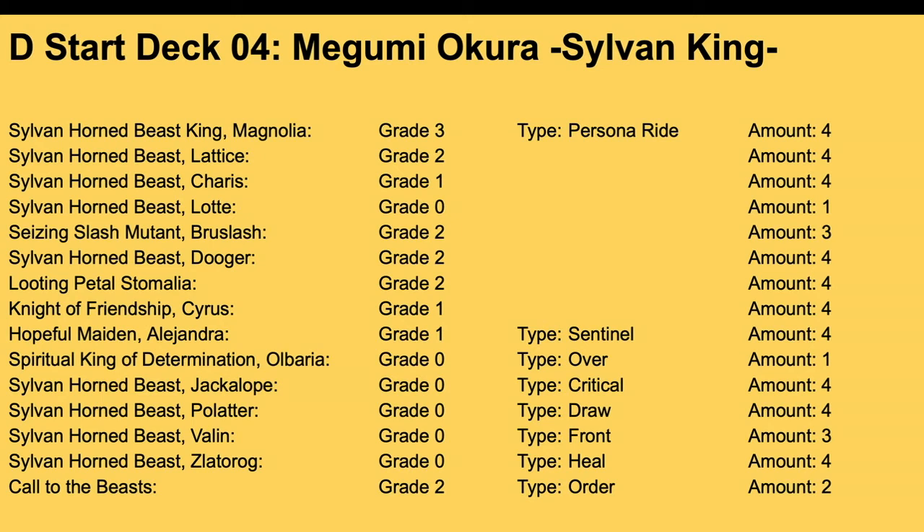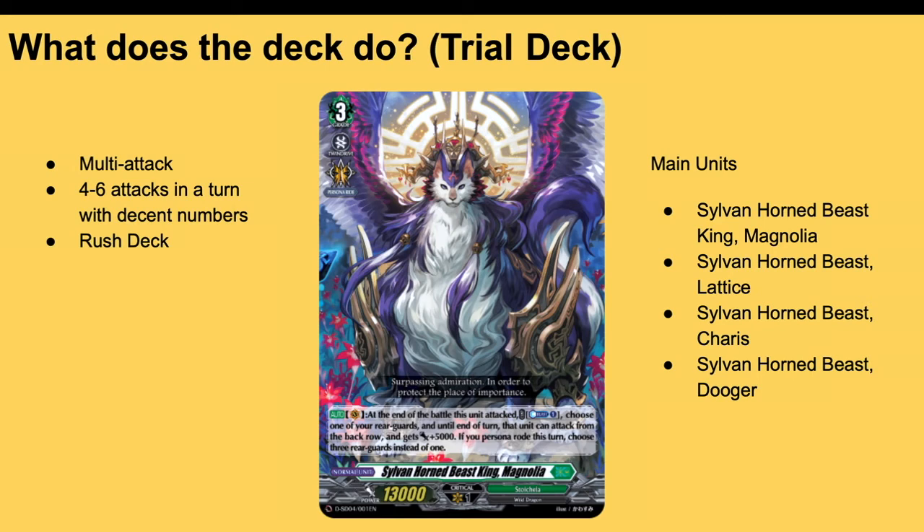Here's what the Magnolia deck basically focuses on. Magnolia's skill — at the end of the battle that it attacked on Vanguard, Counterblast one, give a unit plus 5k, and it can attack from back row, generating multi-attacks. Lattice — when ridden upon by Magnolia, Soul Blast one, look at top card, call it if it's a unit, otherwise it goes to hand. Cheris — when ridden upon by Lattice, look at the top card, call it if it's a grade two or less unit, if not a unit it goes to Soul. The deck is a multi-attack deck getting four to six attacks in a turn with decent numbers.